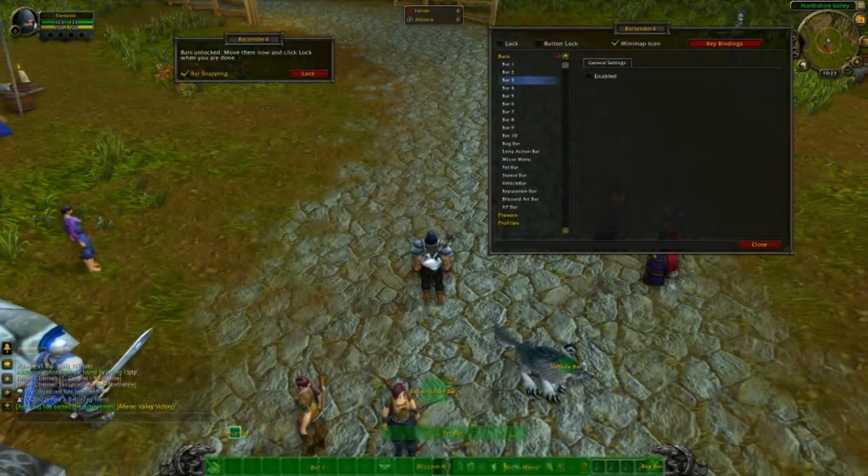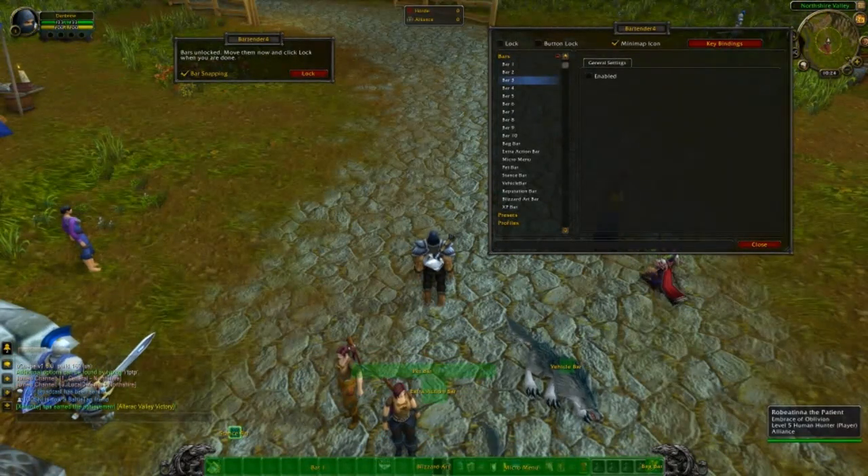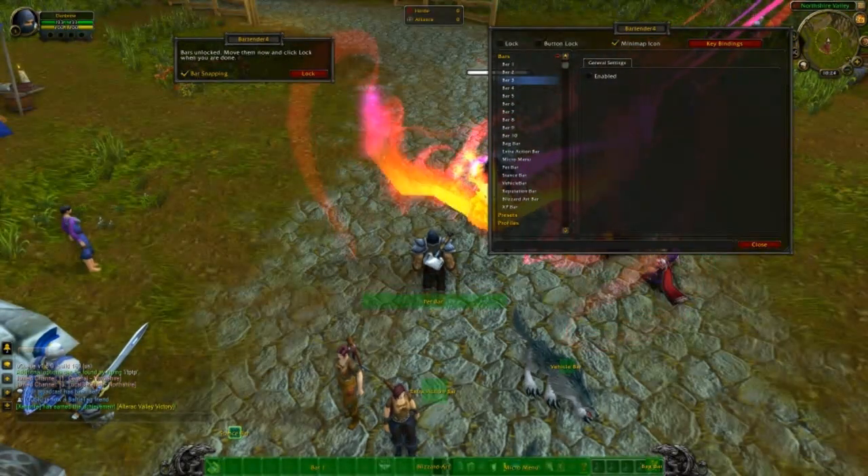We've got bar snapping on because bar snapping means you can kind of get closer and it doesn't overlay - it does it really nice and well. So we've got a pet bar here; we're going to do it as a personal save for this class.